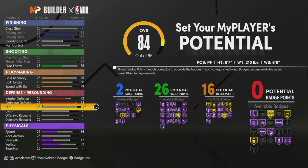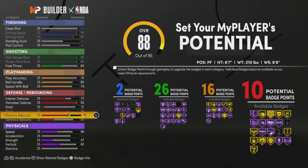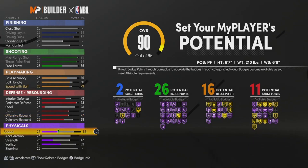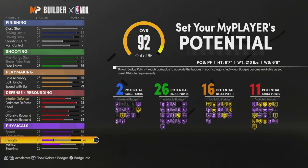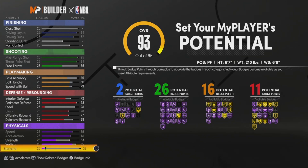We're going to do a little grinding on this build — we're going to be able to get quick first step Hall of Fame, clamps on Hall of Fame, and elite contact dunks on this build when you hit like 98 overall. You're going to get all the dribble moves on this build out the gate, because I think you only need an 80 ball handle to get all the dribble moves. Defense and rebound at 69. Speed 85, acceleration 81, strength 53, vert 85, stamina all the way up.